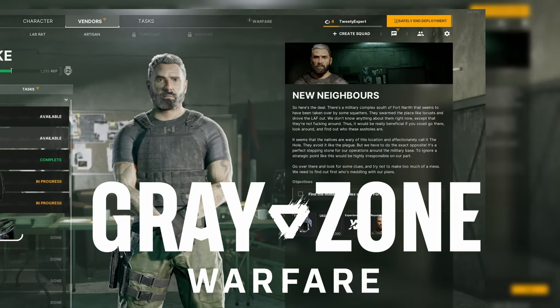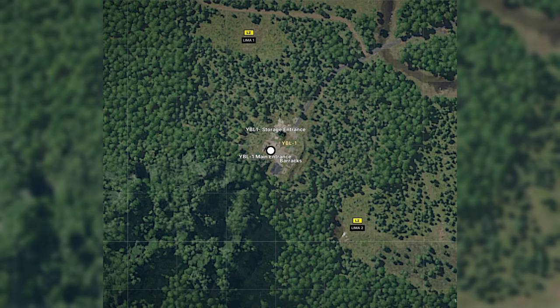You have the quest New Neighbors in Gray Zone Warfare — here's how to find it. YBL is located at the bottom left of the map, and you'll be given an LZ to get there.